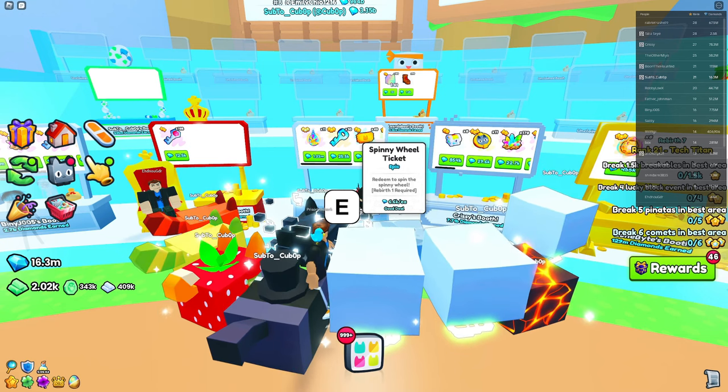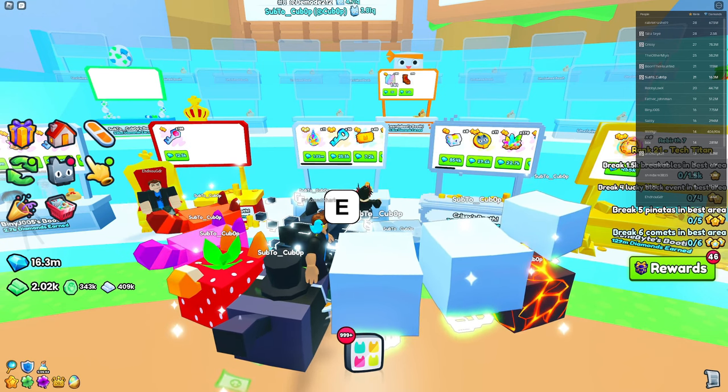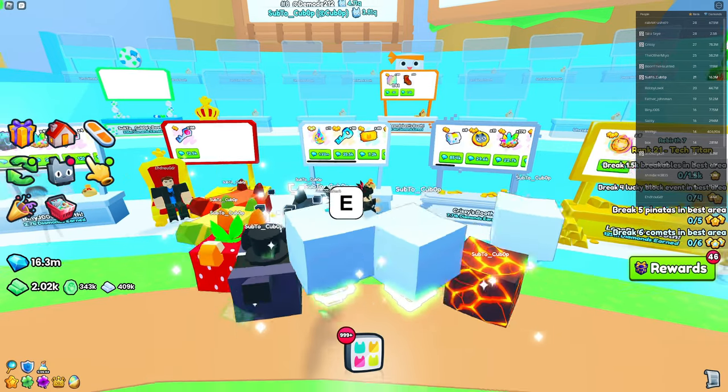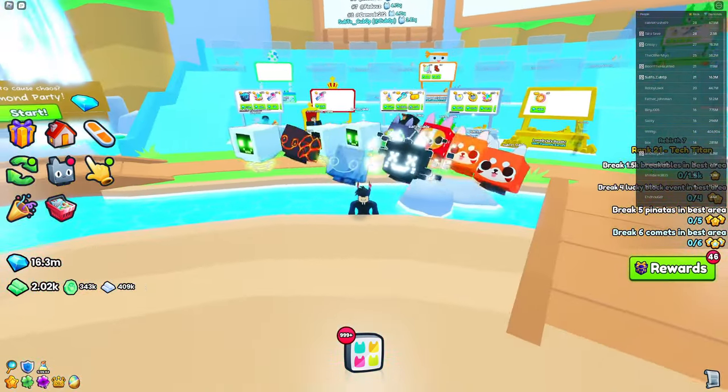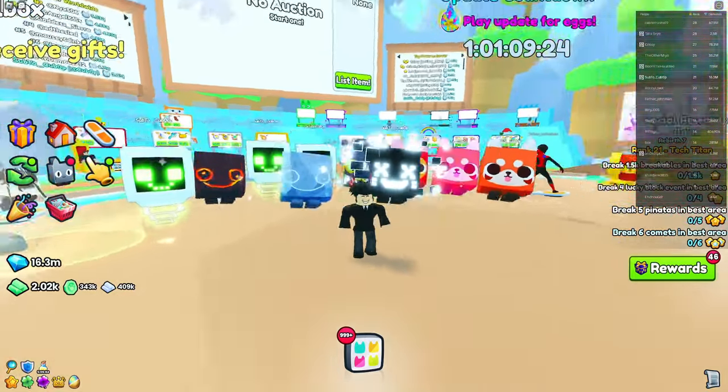For example, if you find a spinning ticket listed for 6.6k, you can buy it and resell it at 7.2k like this seller here, and make profit. Flipping works for any item in the game and will always generate some profit.